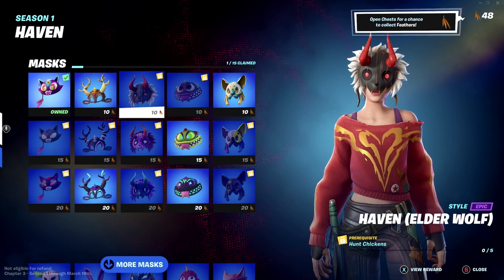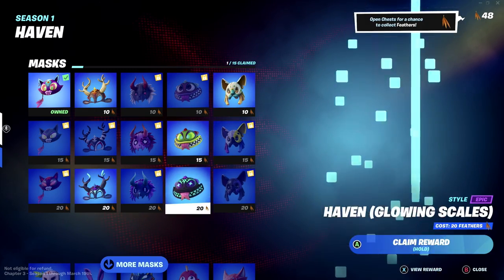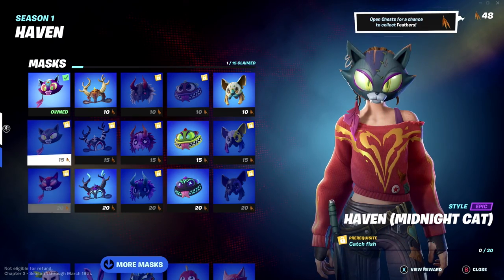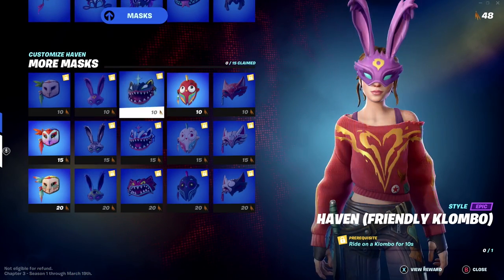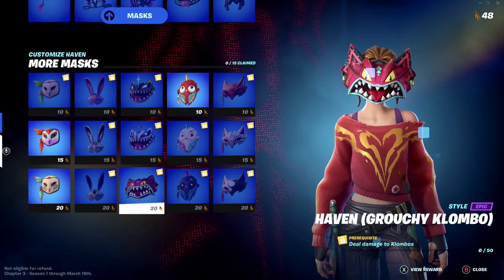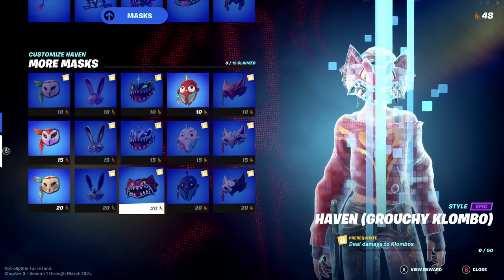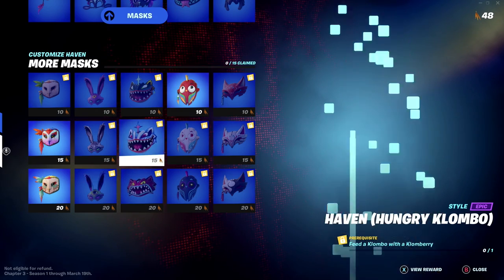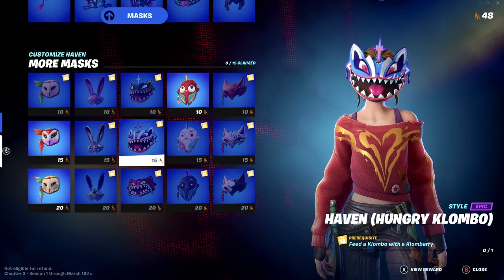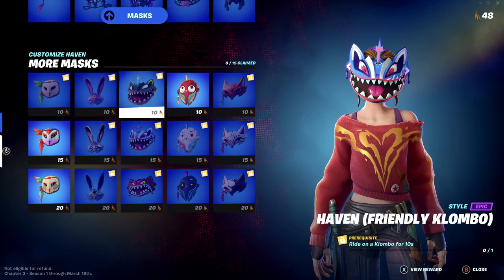Each mask has a unique challenge — hunt chickens, slide meters, search IO chests, rare chests, hunt wolves, fish, land on trees — just very easy stuff. You can also deal damage to Clumbos, feed them berries, and so on. You do the little challenges and then you unlock the masks with feathers.